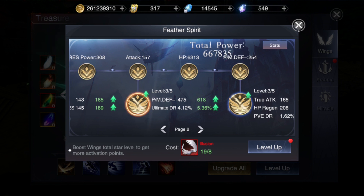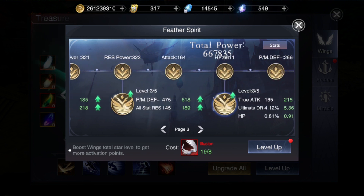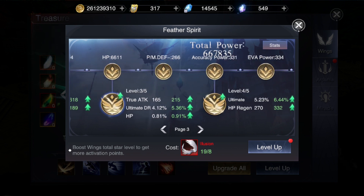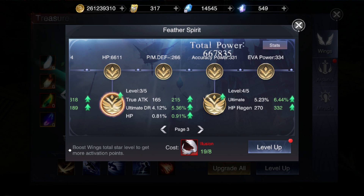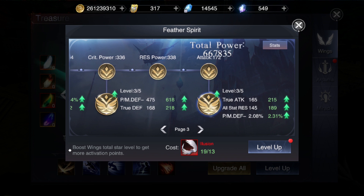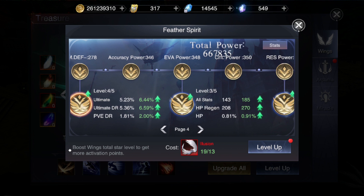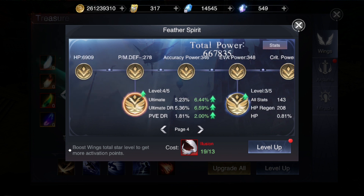This one is only ultimate DR - I didn't upgrade it yet because I had more important ones. So you keep following the ones like this one: true attack, ultimate DR. This one is worth it because the true attack is actually quite good. Normal with ultimate, HP regen also works, especially if you're in territory and you need regen from battle to battle. So another 5% from ultimate, and so on.